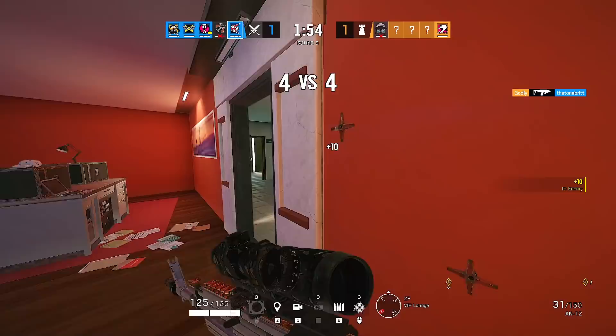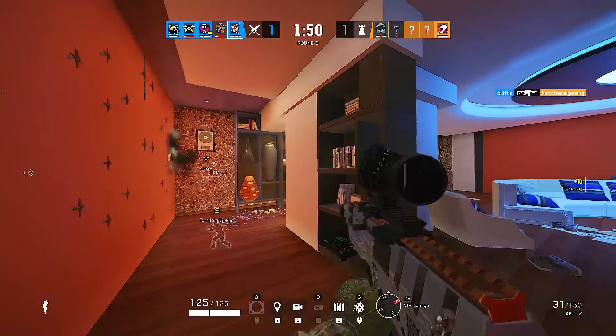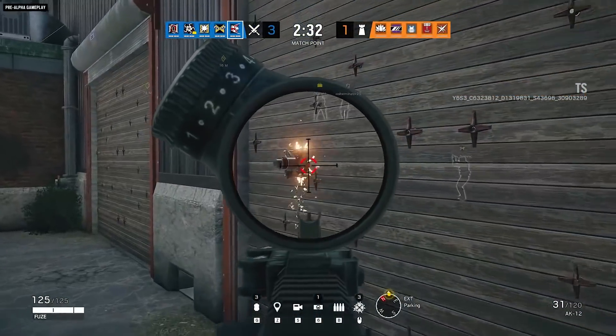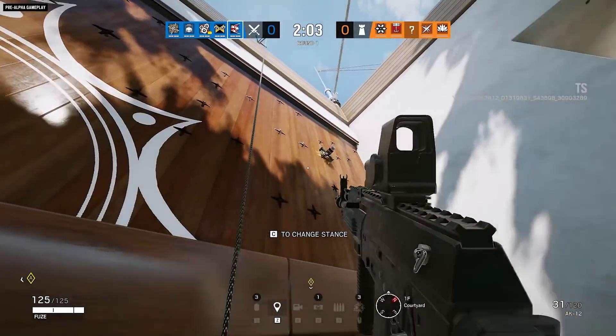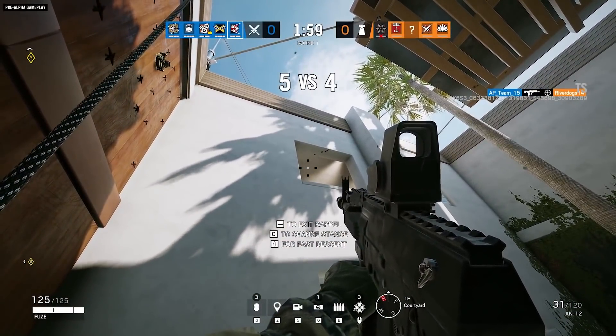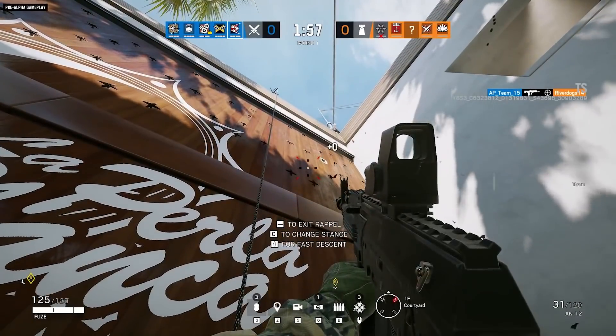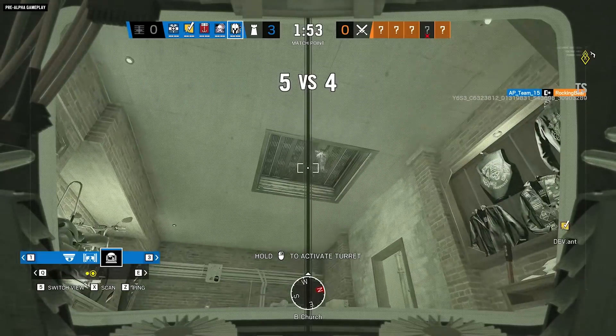Five is Fuse, and Fuse mains know exactly what's coming. Fuse is now finally able to deploy his gadget on reinforced walls, which makes him a devastating operator in the right situation. Just like now, it can still be destroyed on either side of the wall, so defenders don't have to just sit and accept the explosives, but it just makes Fuse so much more reliable and there's more reason to pick him.